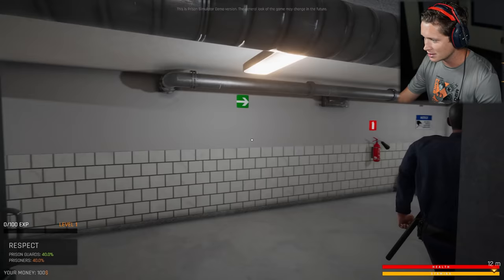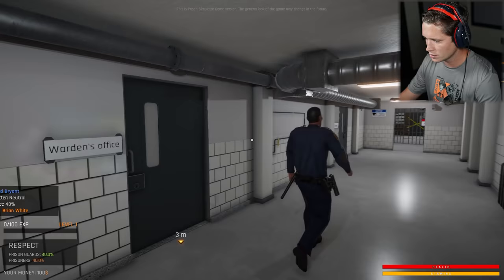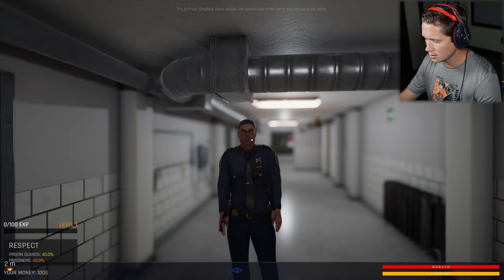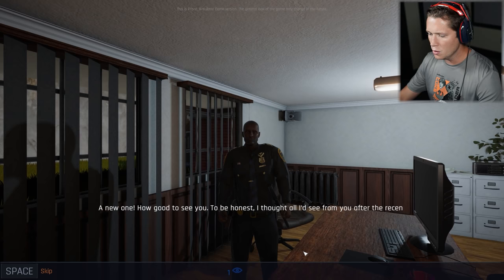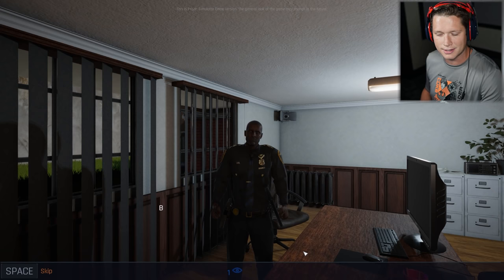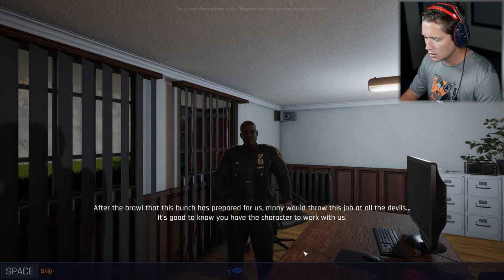So we're walking and I'm just gonna follow our boy Richard here, good old Richard Bryant. This is the warden's office - appreciate it buddy. Let's go inside. I believe we want to talk to Maccabi the warden. He says it's good to see me - honestly thought all he'd see from me after recent events was a printed resign statement. Some bad stuff must have gone down, but she didn't give up - that's a big advantage. After the brawl that this bunch prepared, many would throw this job at the devils. It's good to know I have the character to work with them.